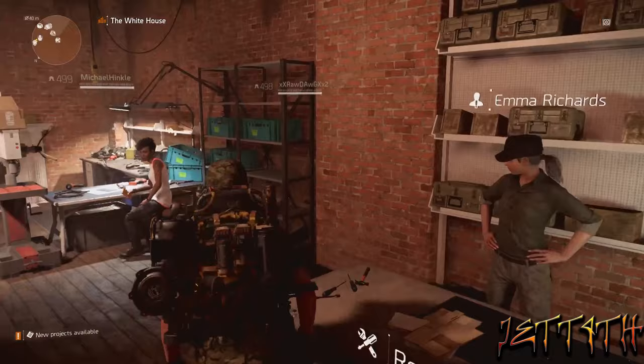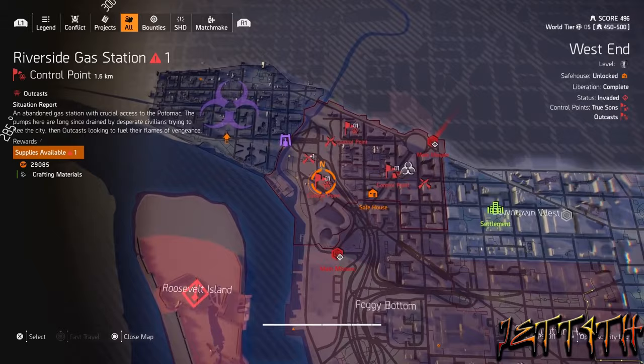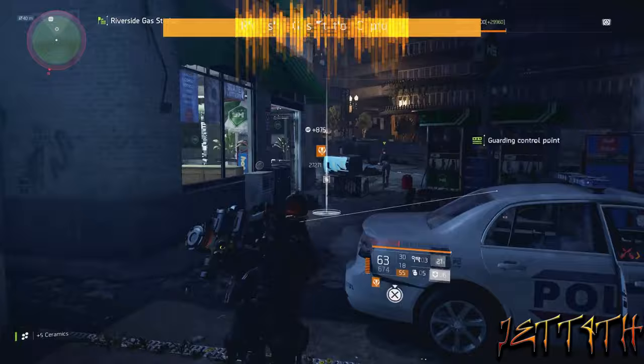First things first, you'll want to go see Anaya and pick up the actual project itself. After that you will want to head over to the Riverside gas station control point. You can do it on level one, doesn't really matter. Just finish off the boss and open up the yellow chest at the end of it and you will get your first piece, which is the Fast Leather Belt.